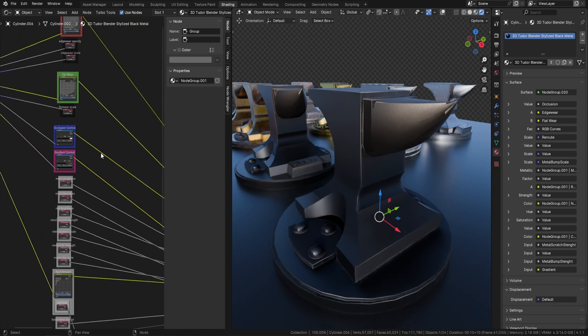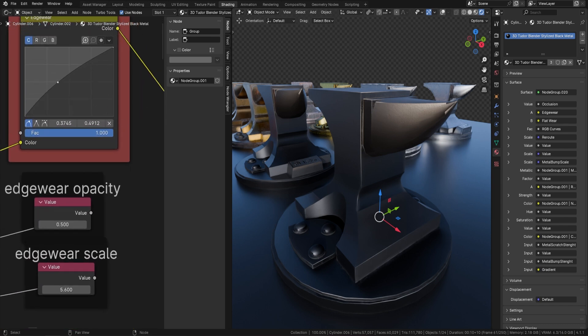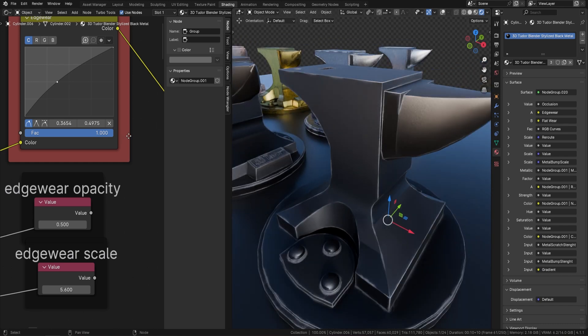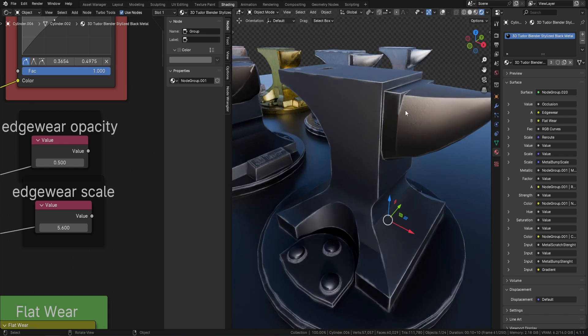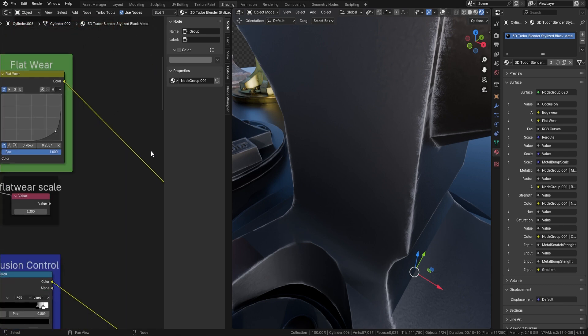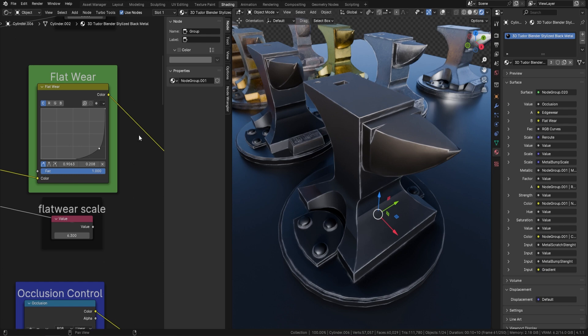Let's move to the top and show you some of the best stuff. First of all, edge wear — we can actually bring in edge wear easily and however you want. You can also control the edge wear opacity and the edge wear scale. You'll see these little scratches; we can control the size of them, making them larger or smaller. We can also control the overall weathered look of the whole metal.